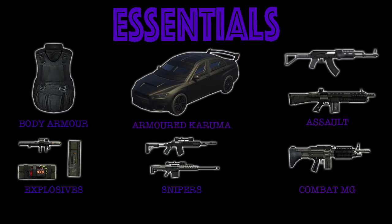The essentials are body armor, the armored Karuma, the assault rifle, and the assault shotgun. Explosives such as the RPG, homing launcher, proximity mines, and sticky bombs. There are also snipers — the marksman rifle and either the heavy sniper or the normal sniper depending on what you've unlocked — and lastly the combat MG. I won't go over the body armor and armored Karuma here as I'll cover them later, but just know that body armor lets you take a lot more extra hits.